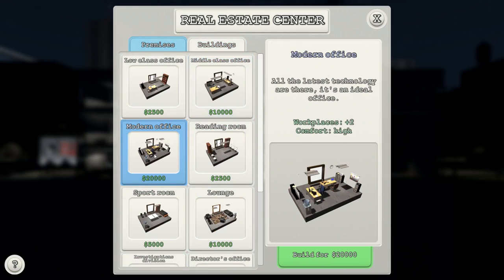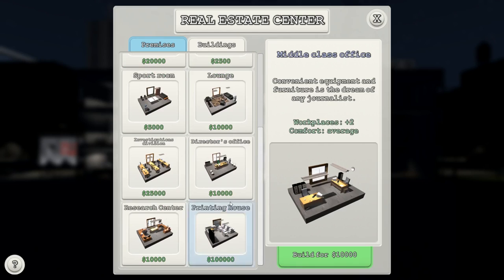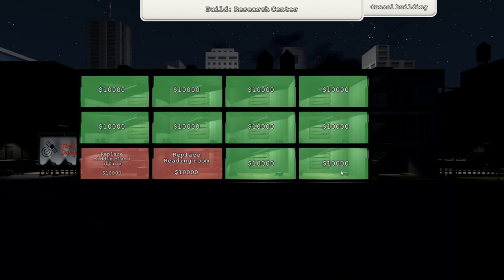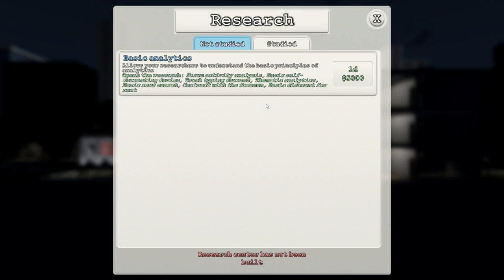Okay, let's build. A modern office at $20,000 with high comfort — that's what we need. A reading room. I want a director's office — spacious office for one person, yes that's what I want, for me. Research center — let's put a research center at the top. We have a research center, do some research please. You have to press the button at the bottom as well.